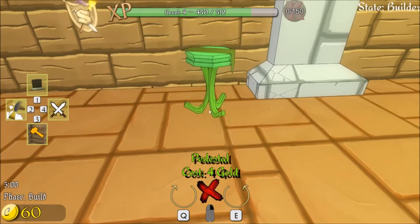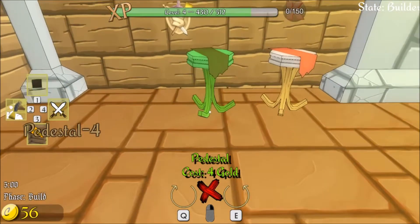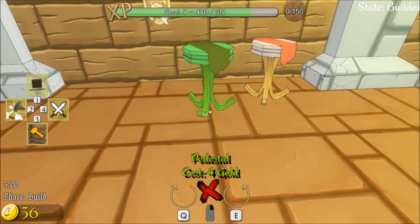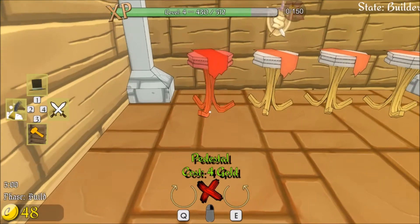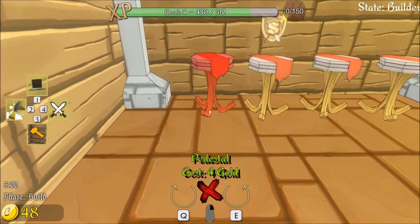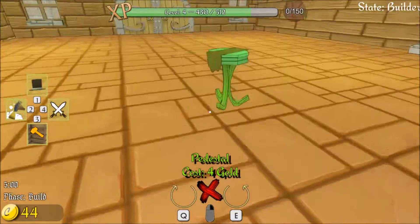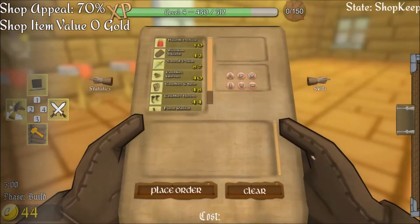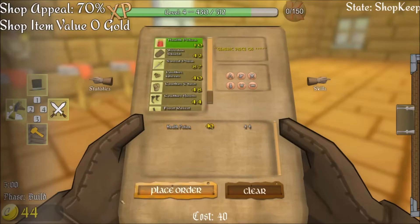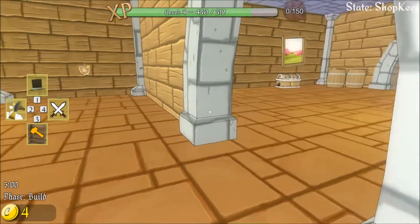I've played this a little bit over the past few days so I have an idea of how it works. What I've found is you want to keep the stuff towards the back, because people will try and steal your stuff, and this gives you quite a bit of time to do something about it. So I'm going to order up four health potions and place four tables.